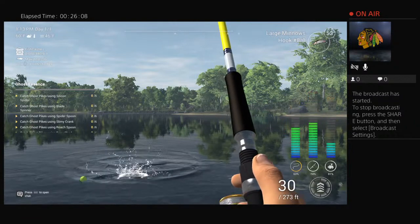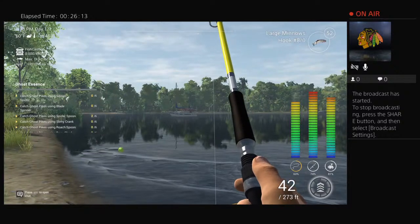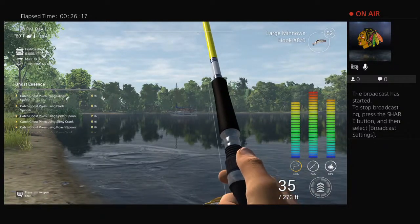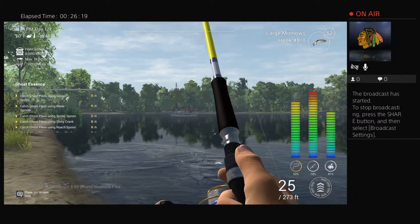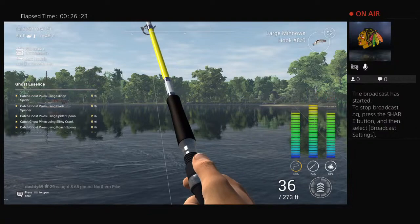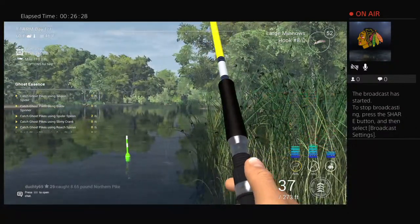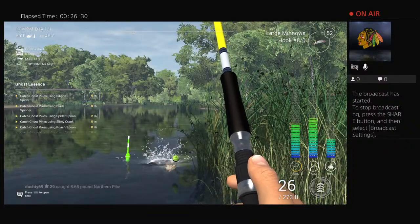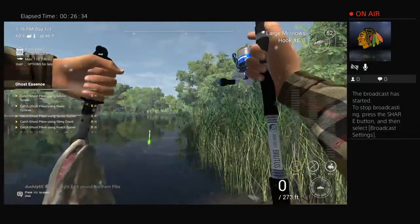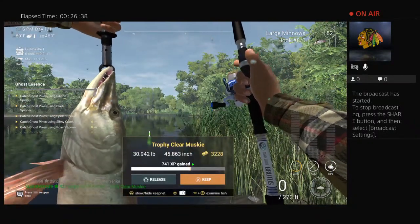If you hold your L2 button and wait till the green goes down, then reel in — you can bring some of these fish in easier. Do not touch your R2 because the fish will run out to 100 feet or more. Let go of R2 and wait for it to bounce down. These fish have been put on steroids recently, and we got him! Trophy — three thousand bucks paid for the trip here.